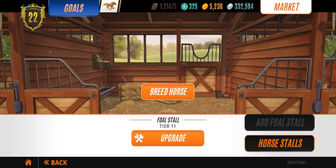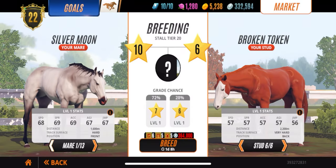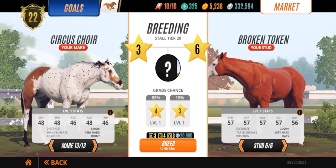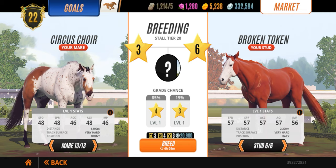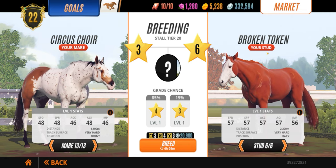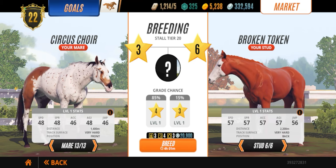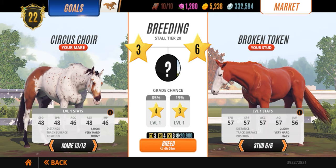If you upgrade the stall, there's a 78% chance the horse will come out as a grade four no matter what. If you upgrade all the way to tier 20 and want a perfect grade three, it's only a 15% chance you even get a grade three. And on top of that, your grade four horse is going to have terrible stats, because a grade three horse won't provide a grade four with great stats even with a grade seven stud.